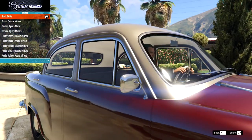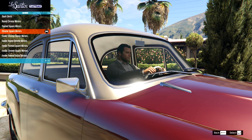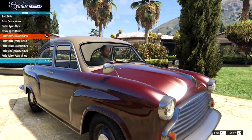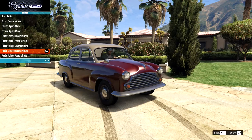Then for the skirts - this is actually going to be our mirrors. We have our stock, we have our round chrome mirrors. We have these in painted and chrome. Then we have them on the fenders instead. Oh, that is a lot more classic - that's definitely the way to go. I think we should go for the fender chrome square mirrors. Perfect.